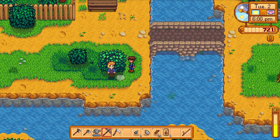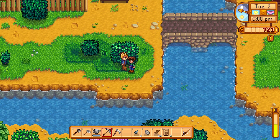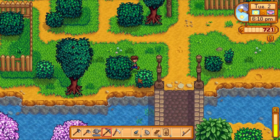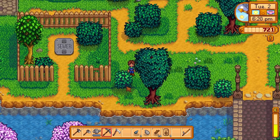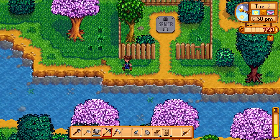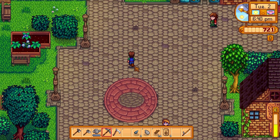Just gonna run around town a little bit and meet a few more people. Sam — I don't think I've met Sam yet. 'Hey, I'm Sam. Good to meet you.' And that's all he has to say. I forgot that you can maybe find stuff in bushes — no bush is innocent. It's locked; of course the sewer's locked. I'm pretty sure that later in the game there's a way to get into the sewer, but I'm not 100% sure how.